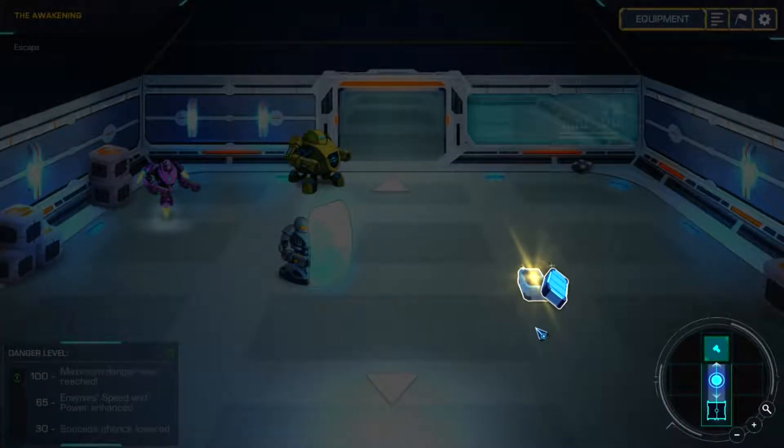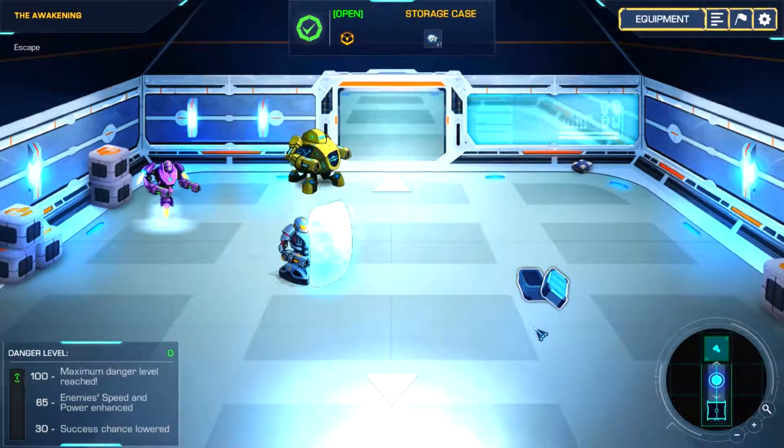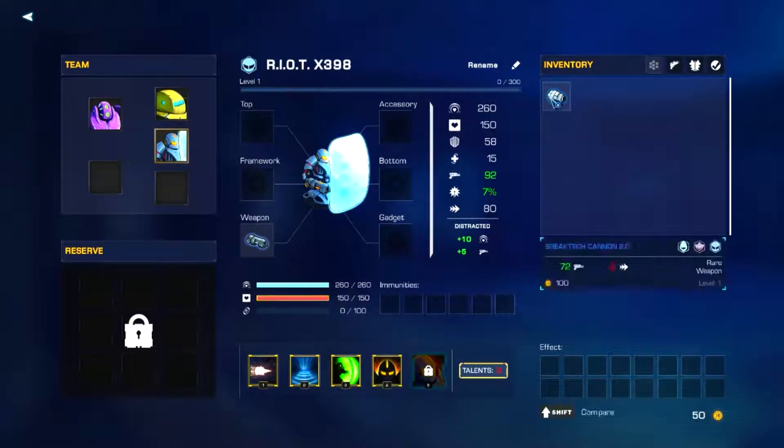Open the storage case — this first area is a good tutorial and introduction, so I'm not expecting any really difficult things here. We got some equipment. Here's where you change all their gear. We have a Break Tech Cannon, which has 72 power but reduces our initiative by 9. You see Riot has about 80 initiative now — that's the turn order in turn-based combat, determining when your mechs fight.